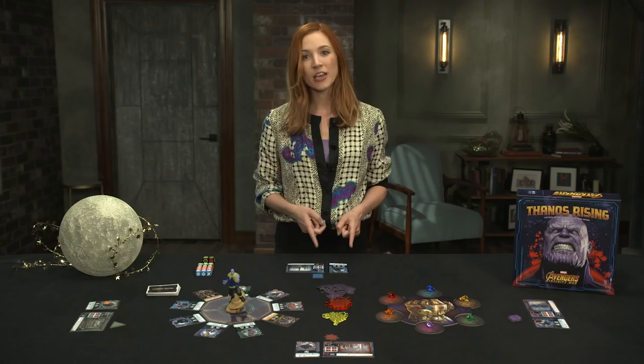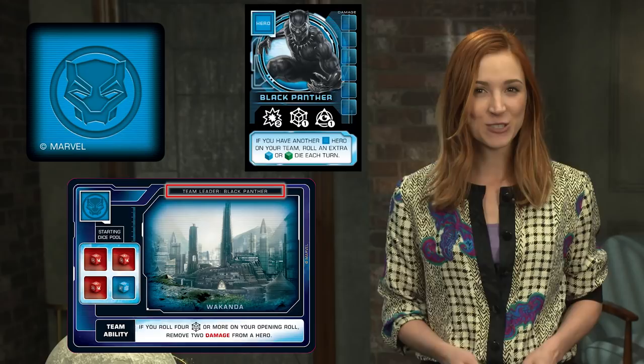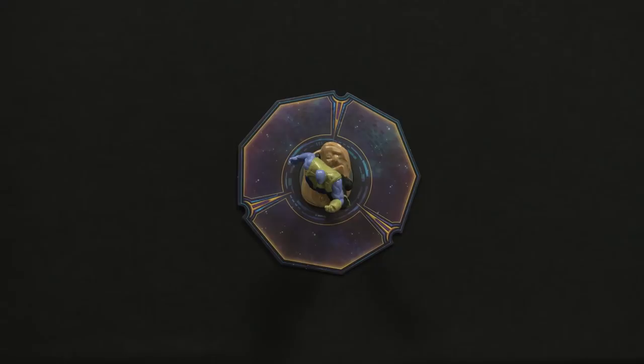Next, put the deployment zone center and place Thanos in the middle, randomly facing one of the three sectors. Each player then chooses a team and takes the team card, matching deployment token, and starting hero, known as the team leader. The remaining hero and ten villain cards are combined and shuffled to create your asset deck, placed near the deployment zone. Deal nine cards face up in the three sectors.